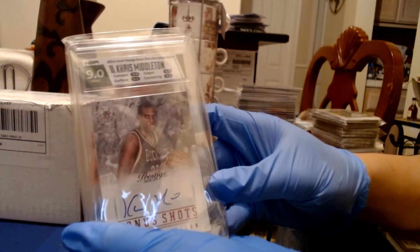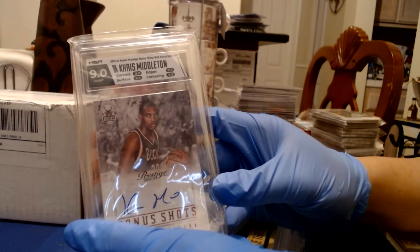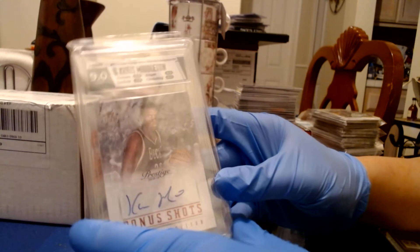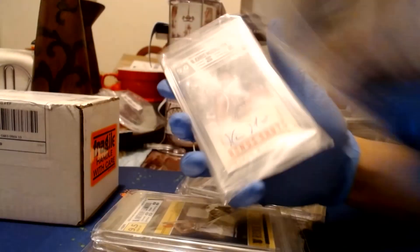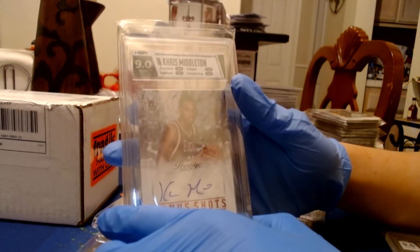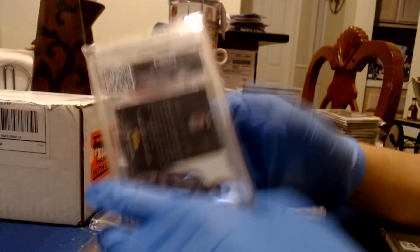Next is a Chris Middleton auto — this is his second year card, not a rookie, but still a nice auto. This one got a 9. I forgot to check: I got a 10 on the auto on the back of the Bradley Beal too. So this Middleton is close to 9.5 — corners and edges got me. Surface is 9.5, auto is 10 on the back.